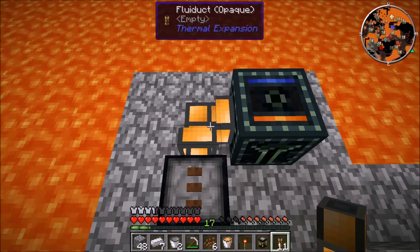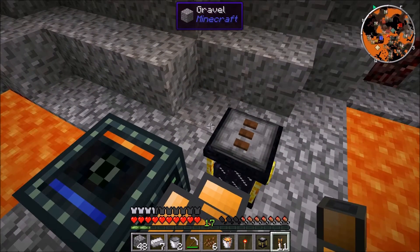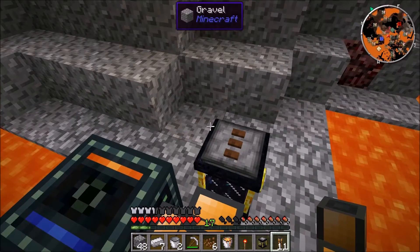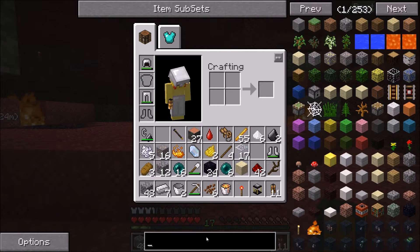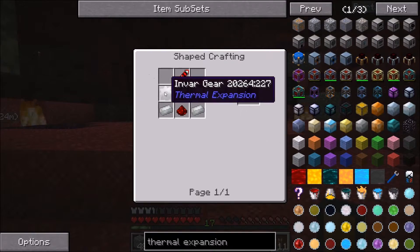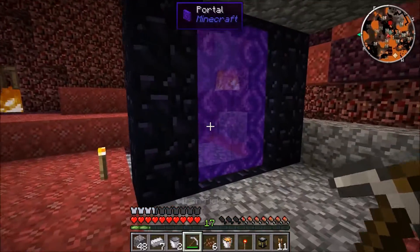I forgot a generator - I forgot a way to generate power. God damn it. And I left my broom at home - I'm going to have to run all the way back. That was not the smartest thing I've ever done. We'll use thermal expansion magmatic dynamo - actually no, that requires invar. We'll just go collect some gold and be back.